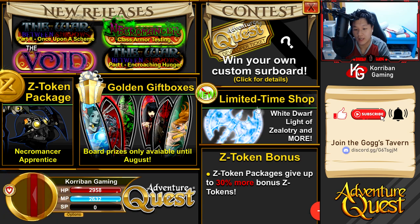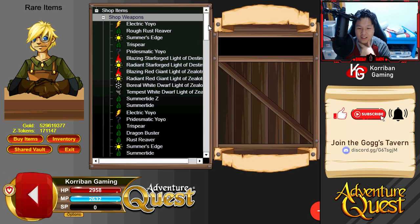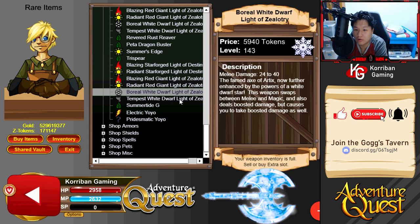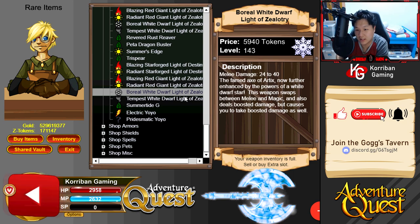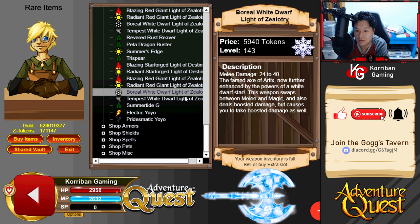Before I go through the quest, there are new items in the limited time shop. Let's go ahead and check that out first because I always forget to do that at the end of the video. We have some White Dwarf Light Axes — Boreal White Dwarf Light of Zealotry. This one is 5940 tokens. Ice Axe, the Fame Axe of Ardix, now further enhanced by the powers of a White Dwarf Star. This weapon swaps between melee and magic and also deals boosted damage, but causes you to take boosted damage as well.